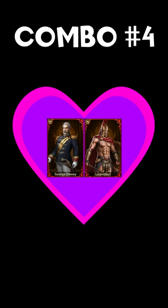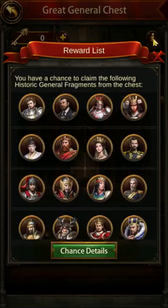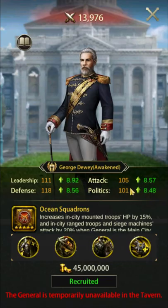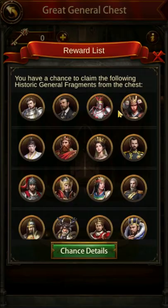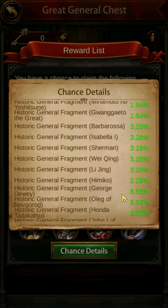Combo number four features the general pairing of George Dewey with Leonidas the First. George Dewey is available through the great general chest, which makes him easier to ascend than other wall generals. He's currently one of the best, if not the best, wall general in the game due to his overall strength and ability to ascend. Leonidas is not a general that is easily obtainable, but that's okay because he will be set to the assistant slot and will not be required to ascend.